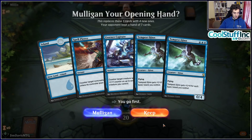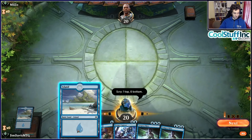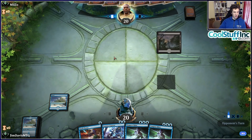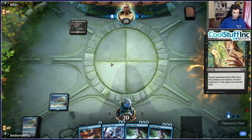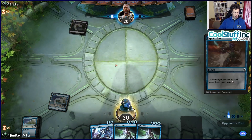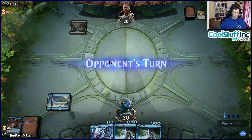Esper Control is definitely one of the best decks in the format. One of the frustrating aspects: Nexus of Fate was banned because it was too hard to interact with without sideboards, and Esper Control does something similar — you have Lava Coils in your deck because you need them for creature decks, but they're just dead against Esper. It's a catch-22 you can't really escape.